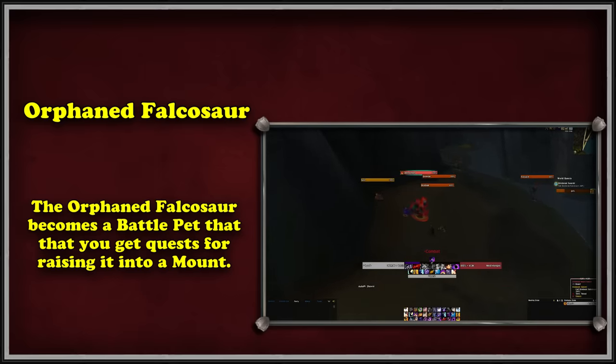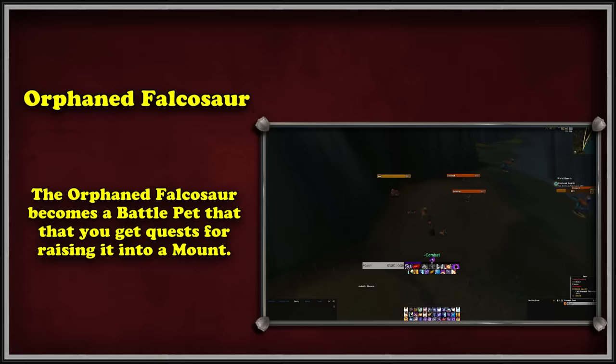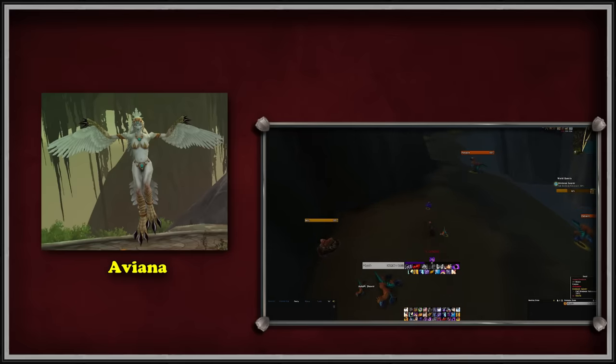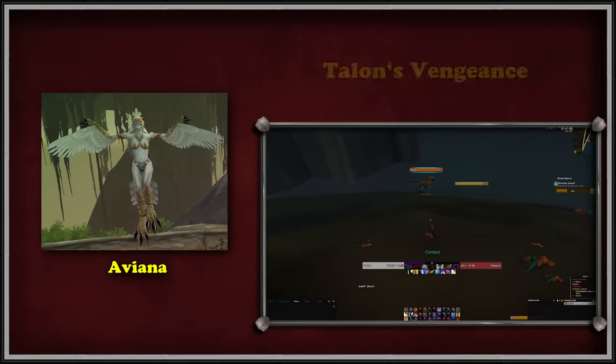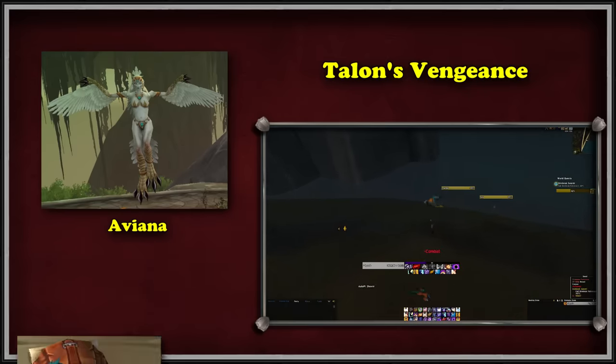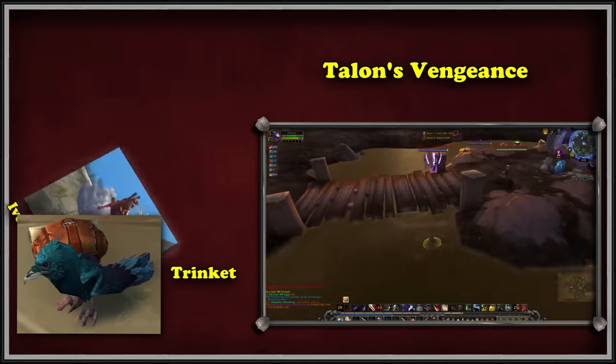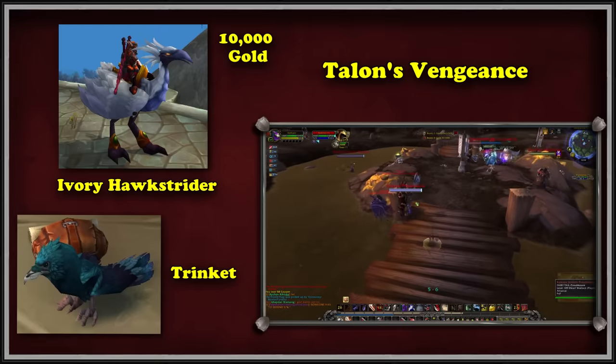There are four versions of these mounts, but you only need to unlock one. Once you do, you will approach Aviana in Highmountain while atop the mount, and she will have an extra dialogue option for you to click. Doing this will unlock the Talon's Vengeance reputation NPC, Trinket, next to Aviana. From now on, Trinket will always be available to you, and offer you the Ivory Hawkstrider mount at Exalted for 10,000 gold.